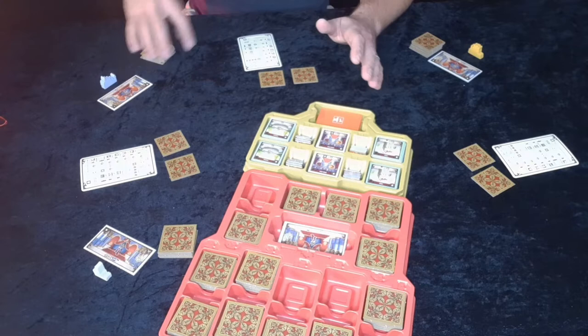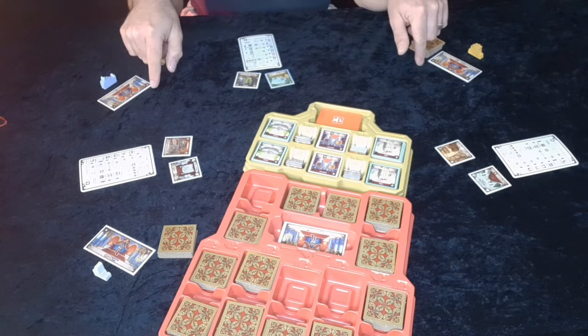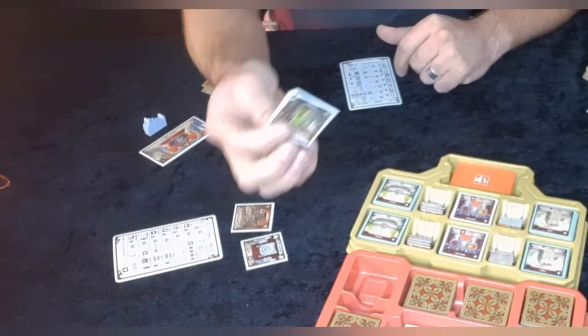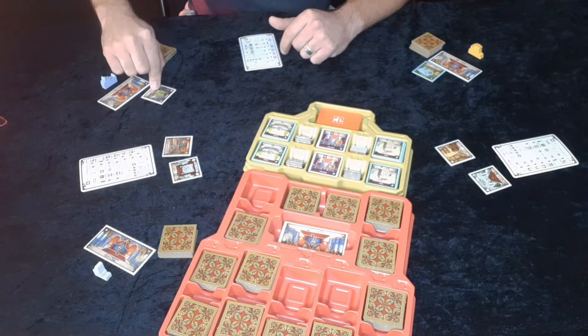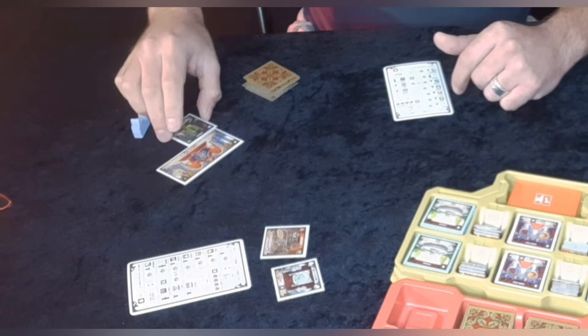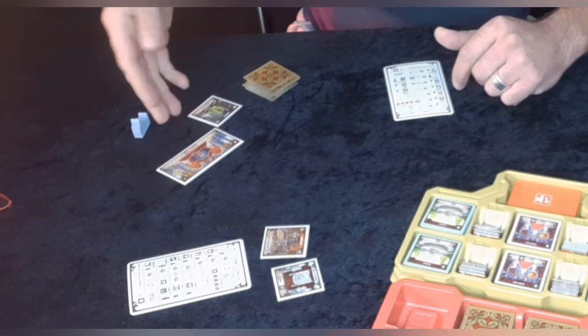The setup is quite easy — once you pop everything out and put it in the compartments you're ready to go. Now for the gameplay: it's not that complicated. The game is two rounds. The first round starts with each player picking nine tiles from the common rooms — they can choose whichever compartment they want. From those nine tiles, each player secretly chooses two rooms without discussing anything with their neighbors, then places them face down on the table.